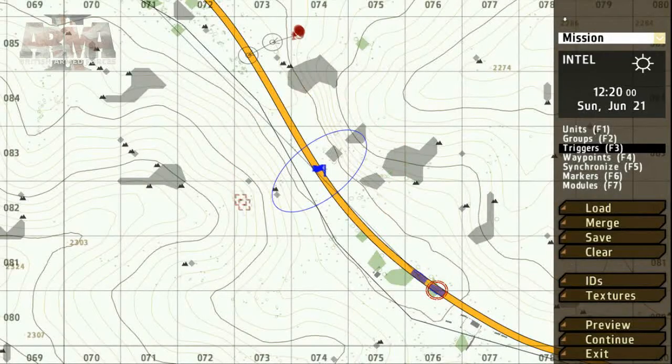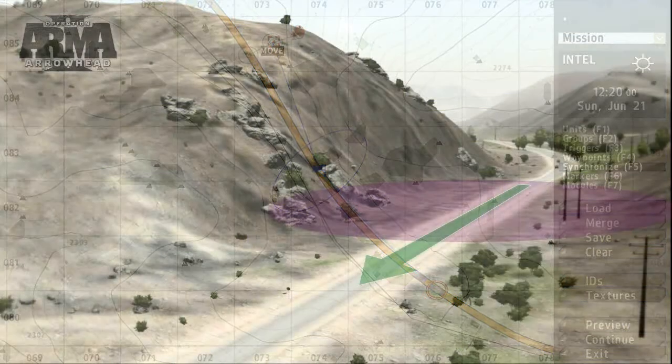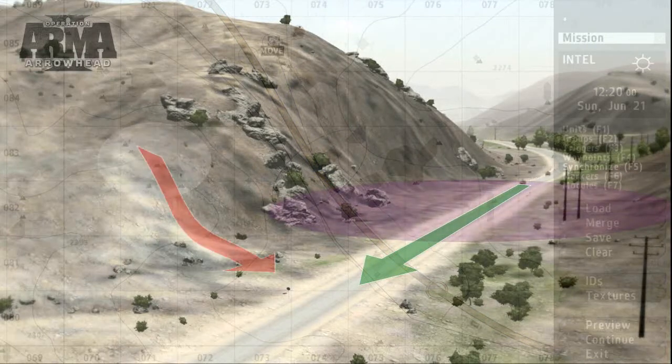We need to link the trigger to the group which will activate it. Using the Groups tool, drag from the trigger and drop on any group member. Using the synchronization tool, drag from the trigger and drop on the waypoint. This enables us to sync the OPFOR ambush and start the group's progress along its path of waypoints.